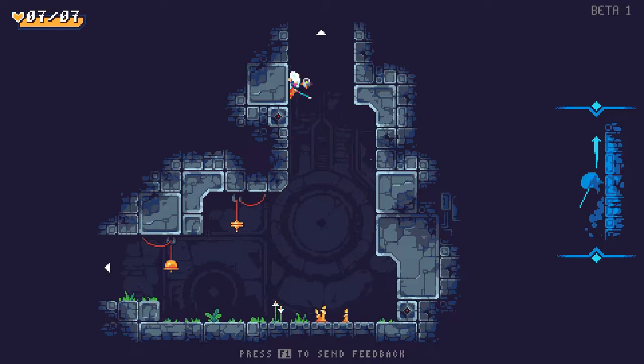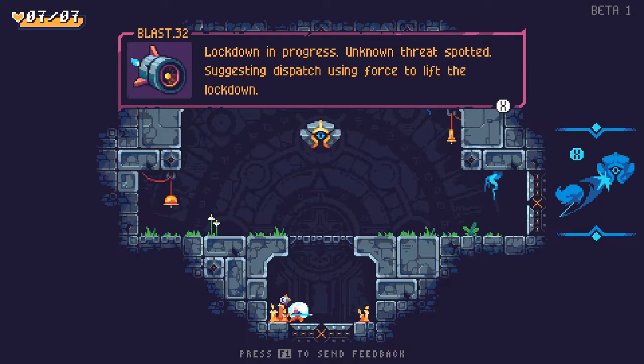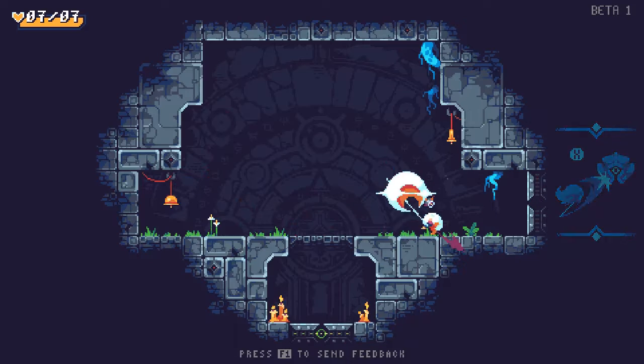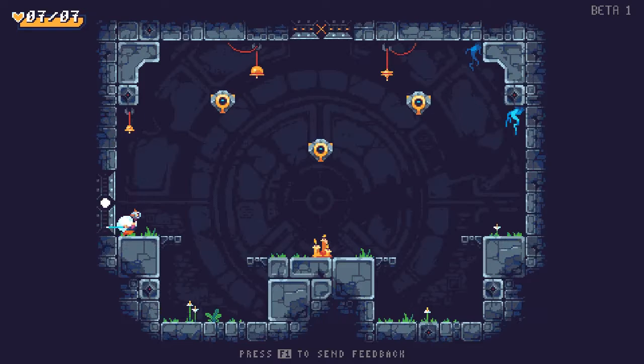This place has a suspiciously large number of bells. So as you tap X, you automatically do a following combo that keeps you hooked on to the guy. That wasn't something I was expecting, but it felt very badass.